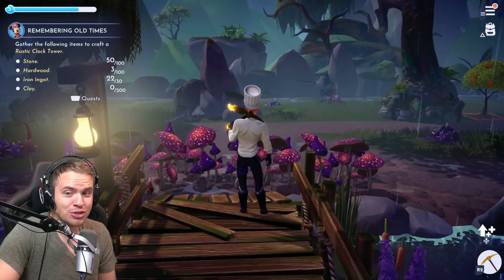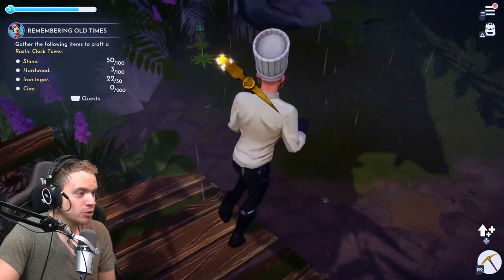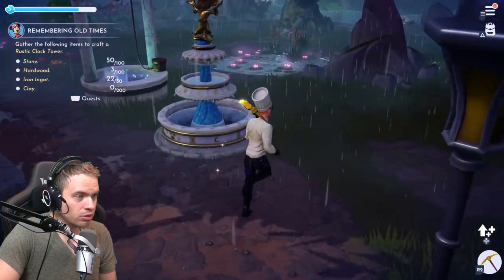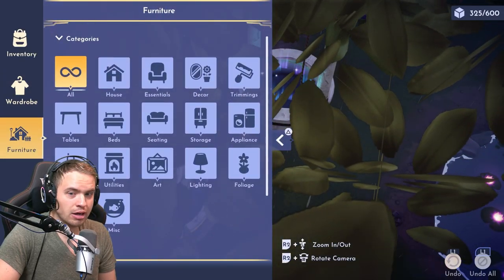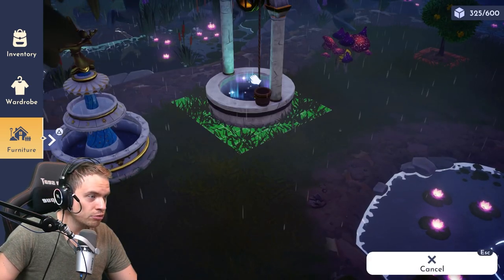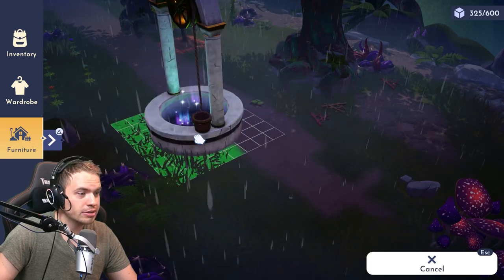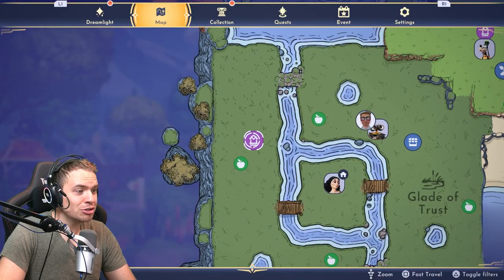Thankfully, there is an easy way to get to that half without breaking the mushrooms. What you need to do is unlock the well in the area — that's very important. Once you unlock the well, you go to your inventory, go to furniture, and click out of it. You'll be able to move things around. Grab your well and place it on the other side of the river in the location where you can't normally get.